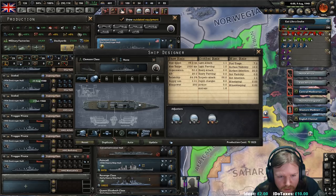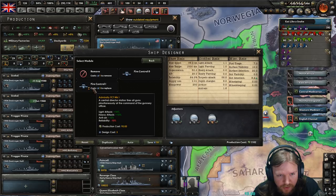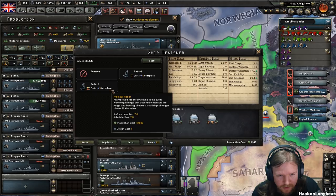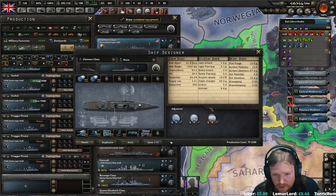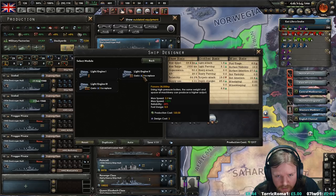I can now equip you with sonar for sub-detection, and I can also upgrade your radar to give you more surface detection. You can upgrade your engines, upgrade your torpedo. AI is already up, light battery, depth charges — too expensive.